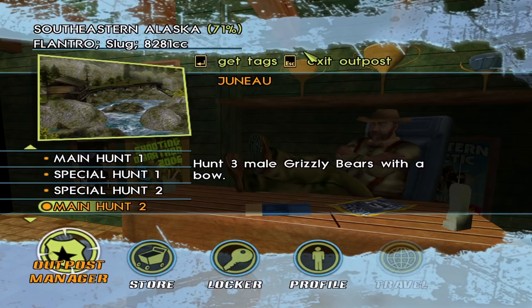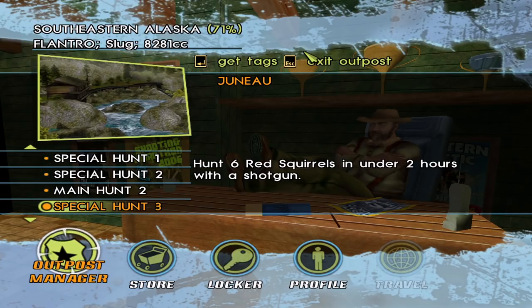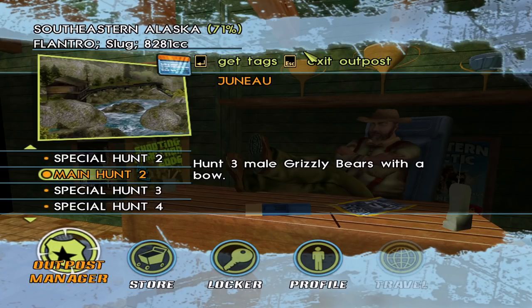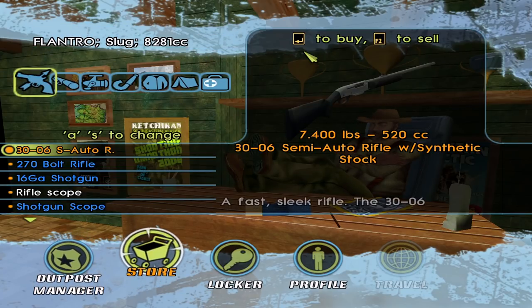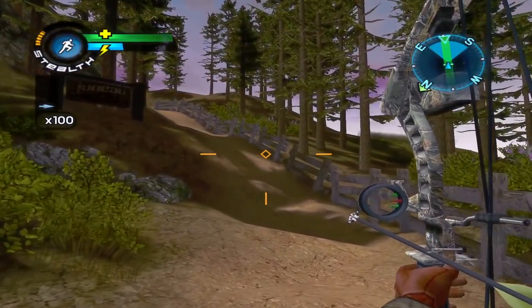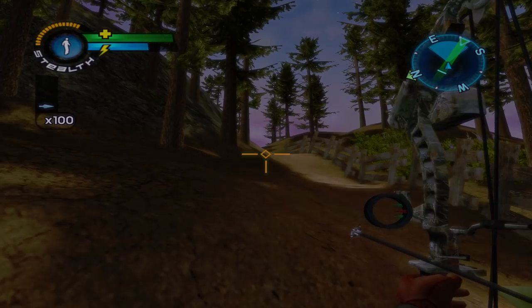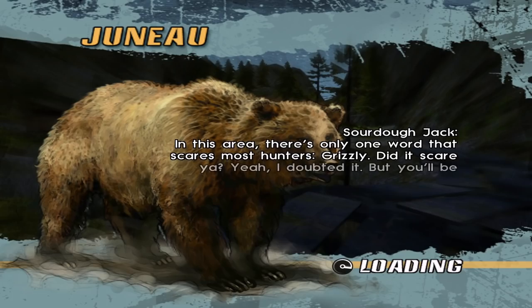So we have three male grizzly bear with a bow — we'll actually just buy those tags now. Then we're going to do the red squirrel one, so that's going to be a new animal for the trophy lodge. And then mountain goats with a bow. All going to be under 75 yards — if we shoot over 75 with a bow, so we do need a bow for our grizzly bear hunt here. We'll get that equipped and head out.